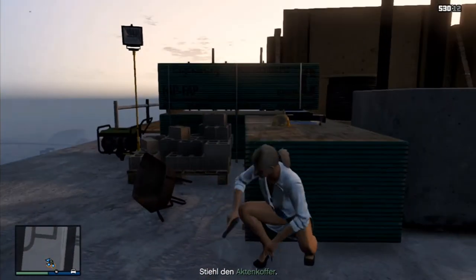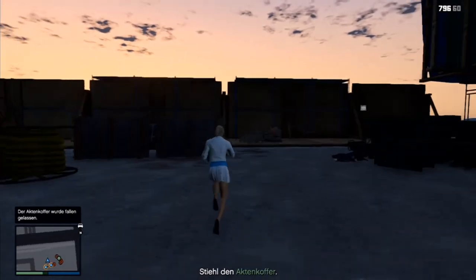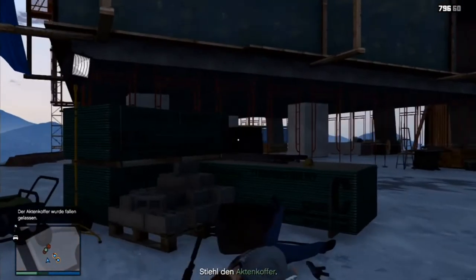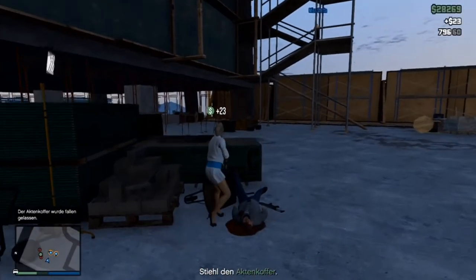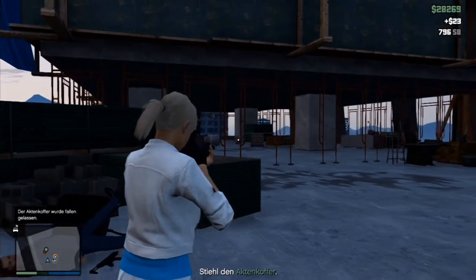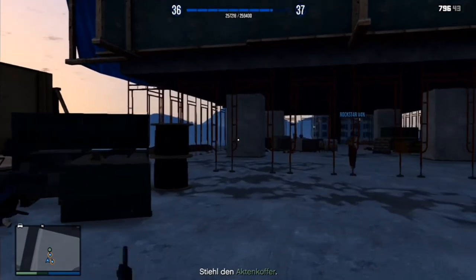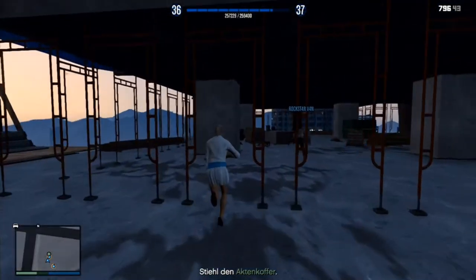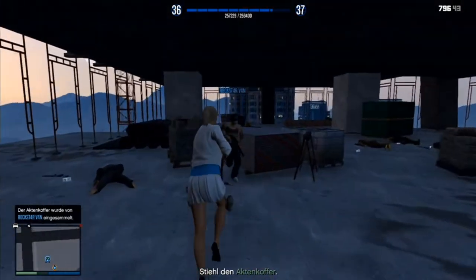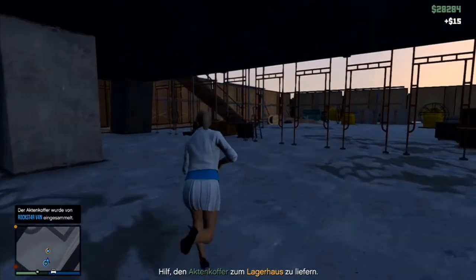It's kind of funny when you play with the Van Crew and you start aiming and most enemies are already down. When you get to the floor where the files are, you easily kill all the enemies and get the files. The enemies don't respawn, so it's not that hard to get the files and get back to the roof.